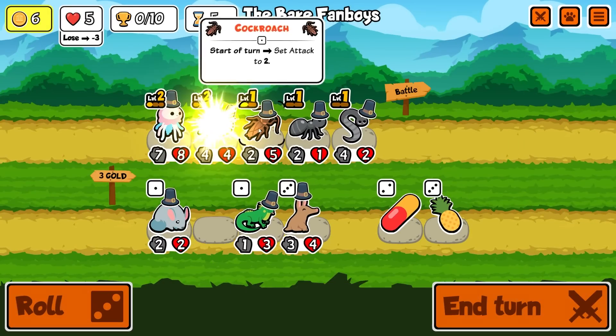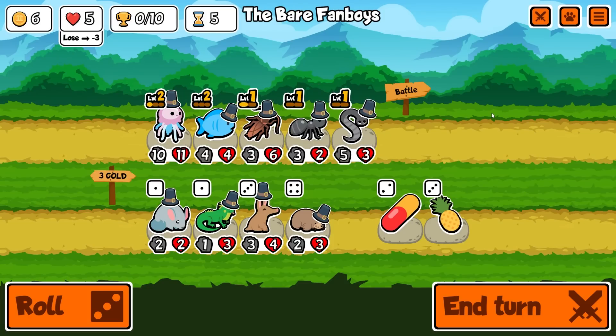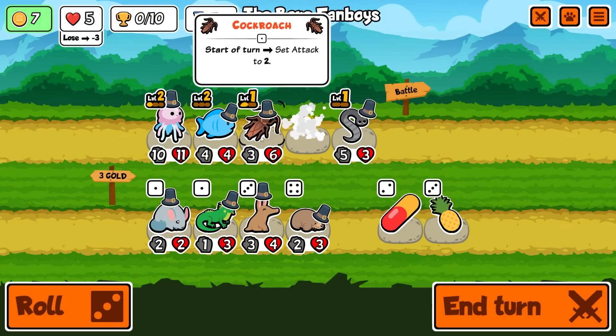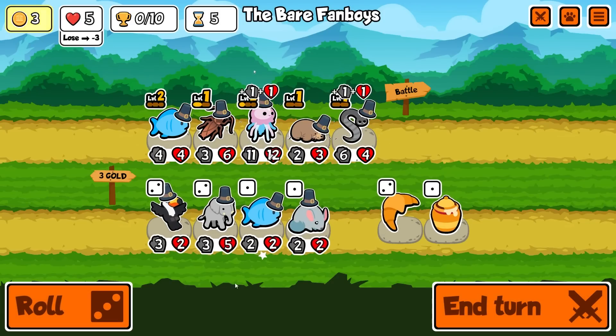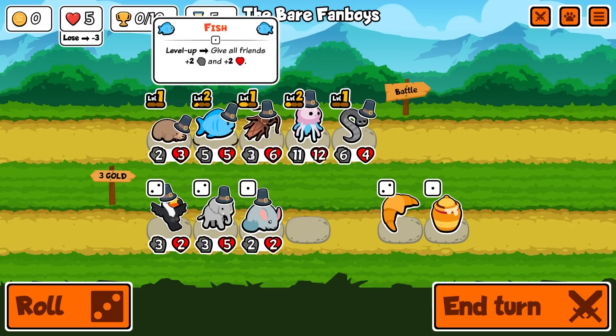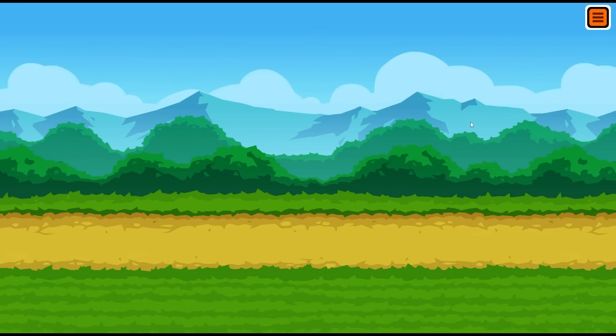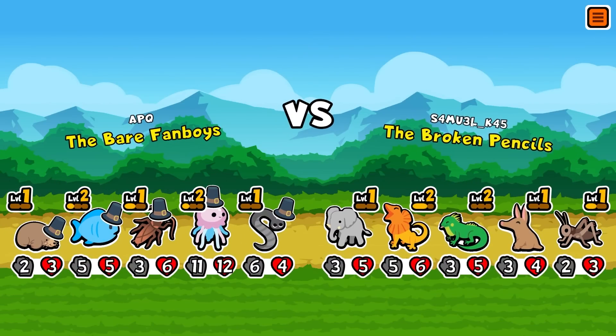Level two blue fish buffs everybody - let's go, it's been a while since I've done that. I'm gonna get rid of the ant, move this pet to second place, put a mole there to give both of them one HP, and then I get another fish.